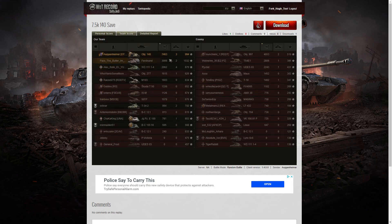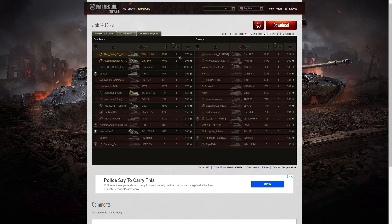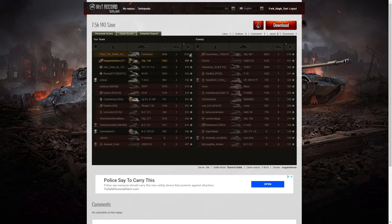Looking at the team score — right at the top of the table with 7,463 hit points of damage, nearly double the high score of the enemy team. The Object 907 had 4,053 hit points and the Ferdinand had 3,006. For kills it was the Wizzy 1114 with four kills. Oppenheimer got three. For base XP, the Ferdinand did best with 1,032, then Oppenheimer with 994, and the Wizzy 1114 with 870.